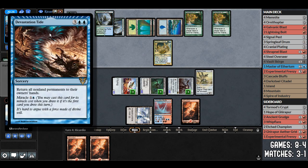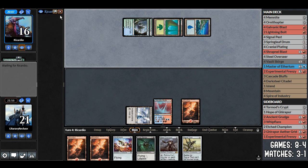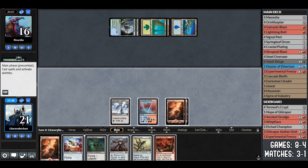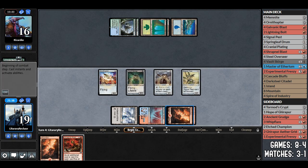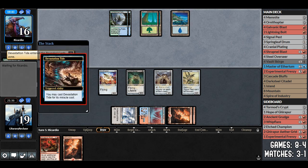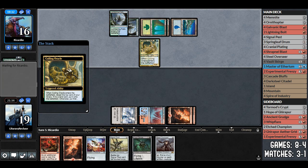Opponent casts devastation tide — return all non-land permanents to hand. They're producing so much mana from heartbeat of spring that they can cast it and replay their entire board easily. We rebuild: ornithopter, signal pest, pay two life for vault scourge, pay two life for steel overseer. We lost the +1/+1 counters and a turn of attacking, but we got everything back in play. Then they topdeck another devastation tide and it all goes back to hand again.